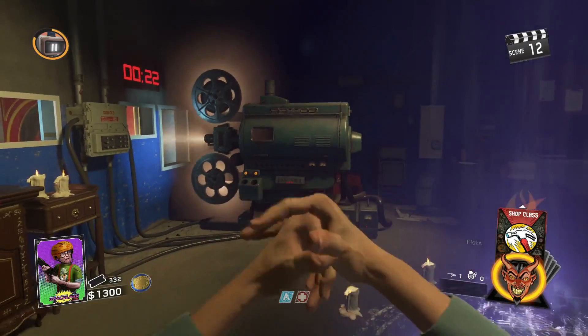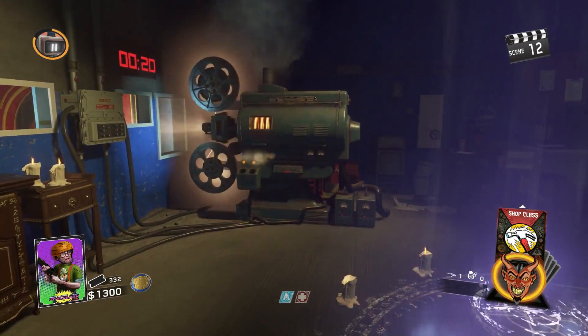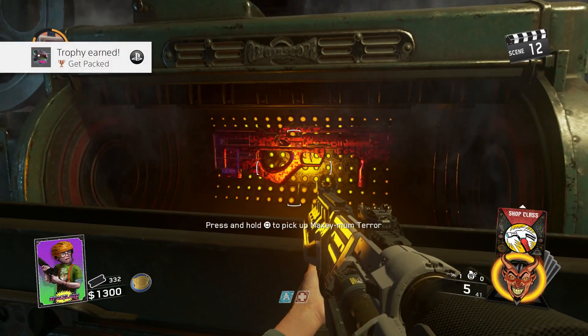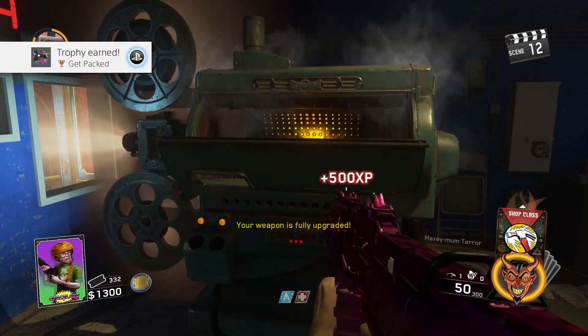Hey, what's up soldiers, my name is Greg FDS and welcome back to another video on my channel. In Infinite Warfare Zombies — Zombies in Spaceland — in this video I'm going to show you guys how to Pack-a-Punch your weapons. It's actually not that hard.